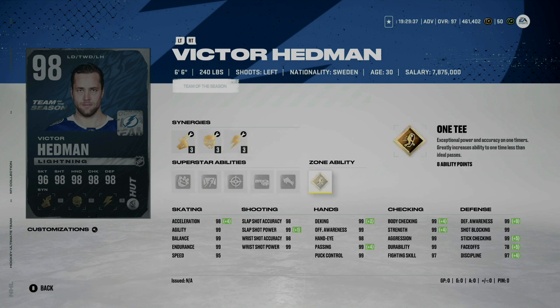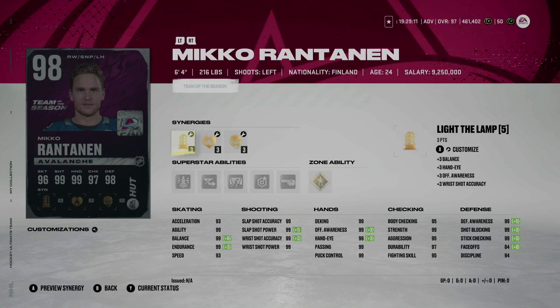If you do want gold one-timer rather than the Team of the Year version with gold shutdown, it just depends on the abilities you'd like to activate. This card is obviously incredible — the best left-handed defenseman in the game right now, even better than Koborn in my opinion. At 6'6" 240, he's the best left-handed defenseman in the game bar none. Another phenomenal card that also has a Team of the Year out is Miko Rantanen.